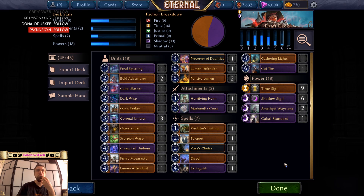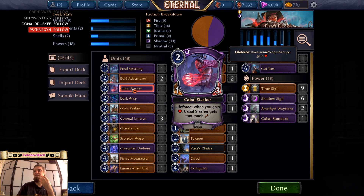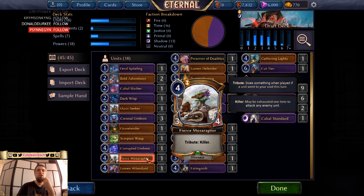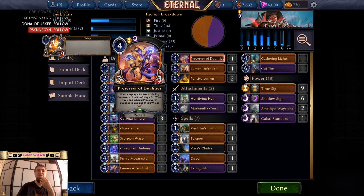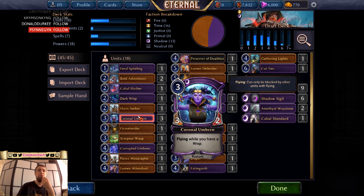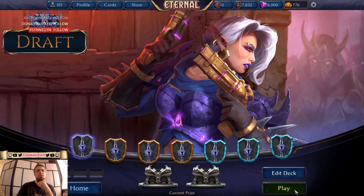This deck looks like it is here — it's not great. It doesn't have Life Force synergies; only Cabal Slasher can gain anything out of us gaining life. But there are some good cards: Marionette's Cross is quite good, Extinguish is very good, these Lumens are good, and this is amazing. These are good when I have a lot of Wisps. In general, this should be decent.